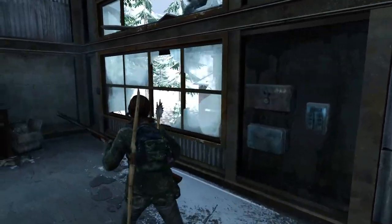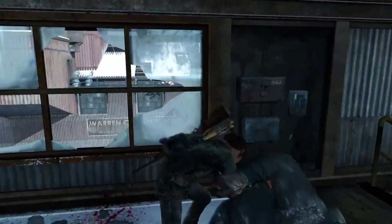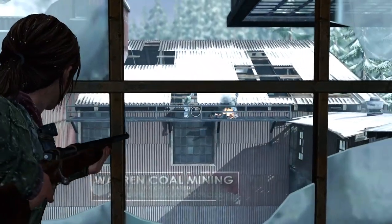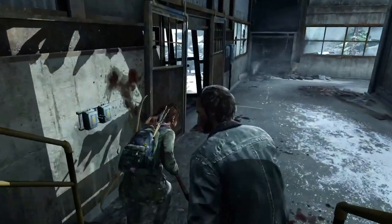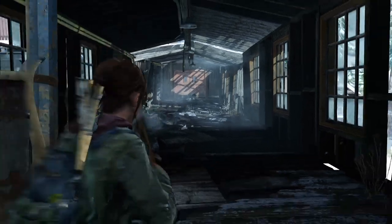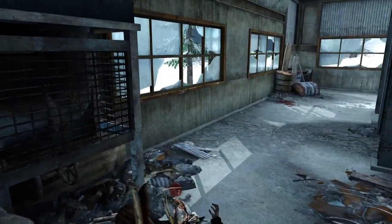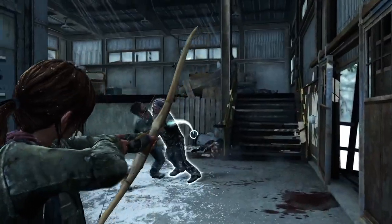Run up over to this window. You're gonna see a runner jumping in. You want to position yourself about where I am — not directly underneath the runner, because that would be bad. Then aim out the window and shoot at least one of these guys. Two is good, but if you don't get the second one, run through the doorway and shoot that one. Then just run over to the clicker and stab it — you just want to get in there as soon as possible.